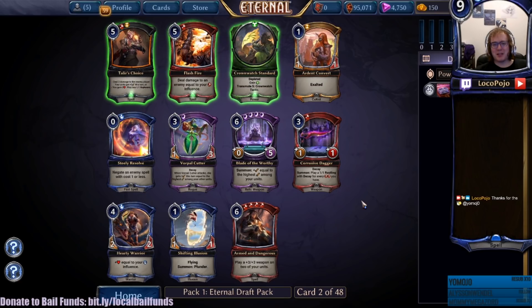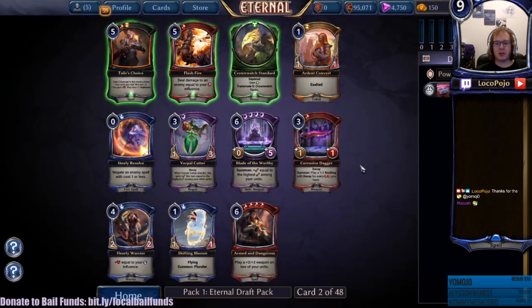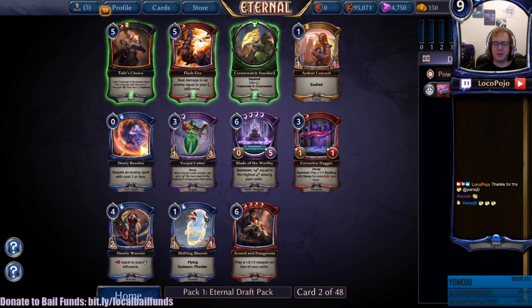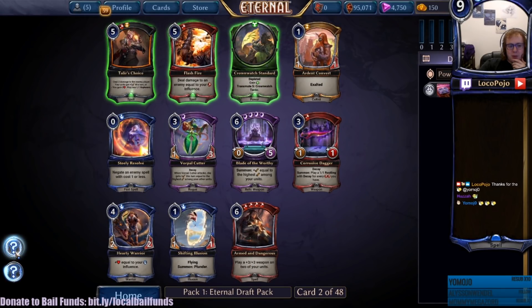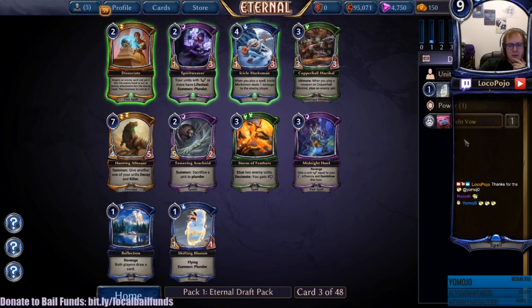We picked up the Feln Vow. Look at this Flash Fire - are we going to consider doing something interesting with that? We have Hardy Warrior, that's forecast like a two-five most likely, reasonable stats. Blade of the Worthy feels like it's going to be reasonably strong although it's a little difficult to play and the deep influence cost makes it a difficult draft choice. I think I like Shifting Illusion a lot actually - it's a small flyer but it has Summon Plunder which is going to be a pretty big deal. So maybe we do that. Let's give it a shot.